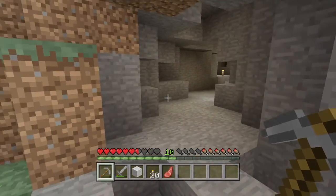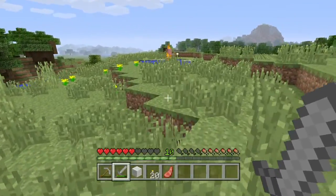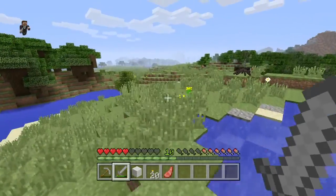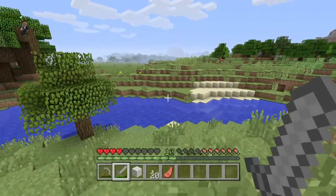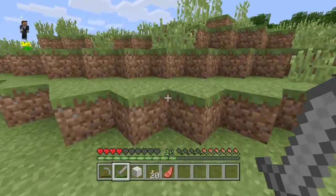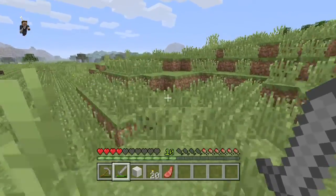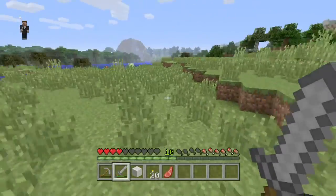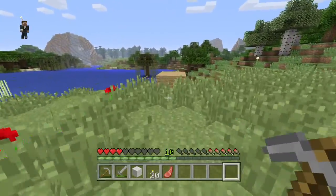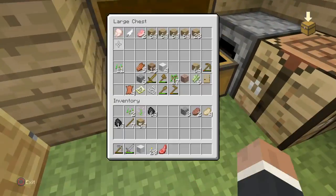We're actually going to get some stone too. We need to go back to my original house though. Skeleton, die — oh, please don't let me die. Alright, so we're just going to head over to the house and get some more of my materials that are there. Let's check on my wheat farm also while I'm here — it's coming along pretty good. We'll get some later.